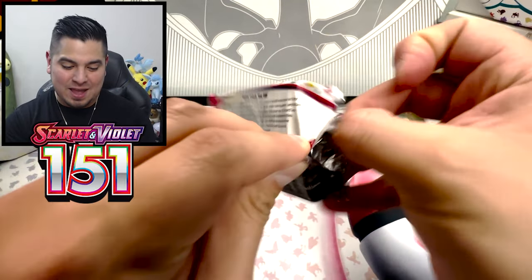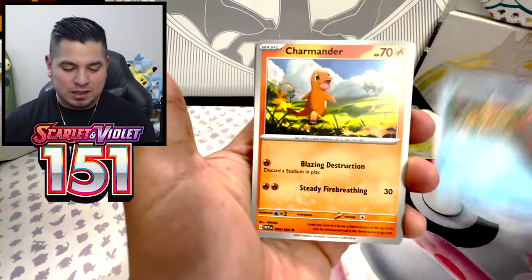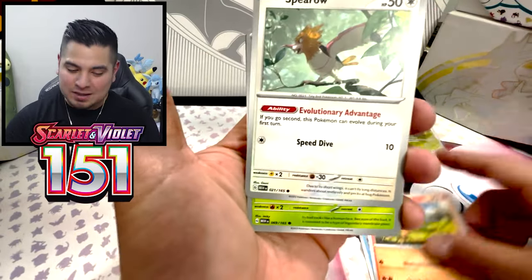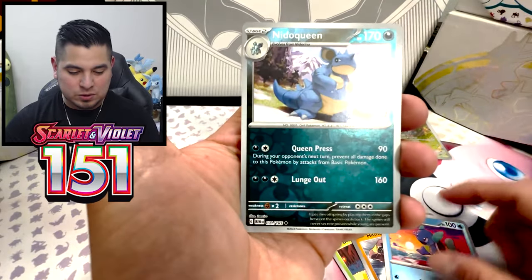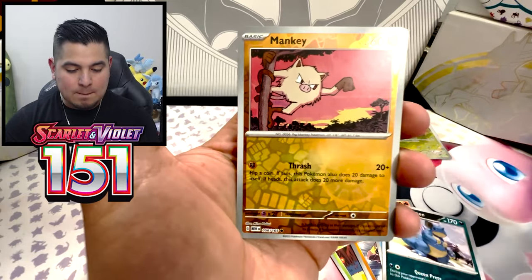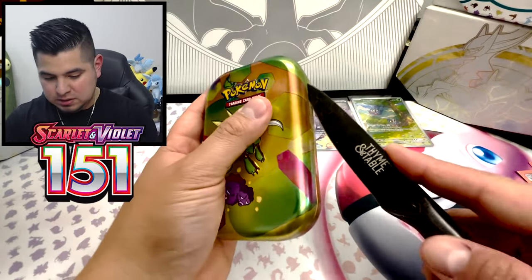This is a special set that's massive. Like, if you think about it, special sets would be maybe a hundred cards or so, but not this one. This is a stacked set. Wartortle. Nidoqueen Reverse. Manky Reverse. And a Chansey. That Gengar tin was nothing.